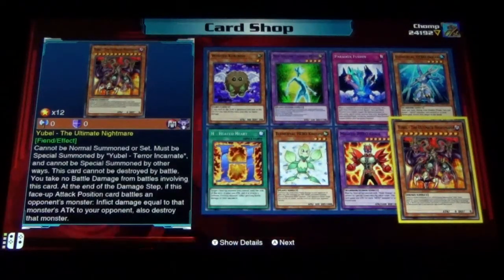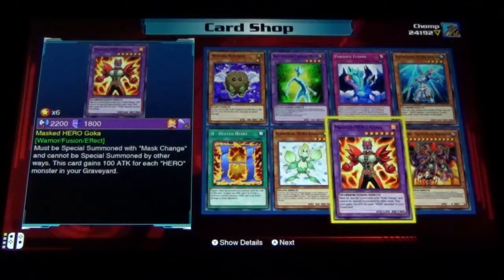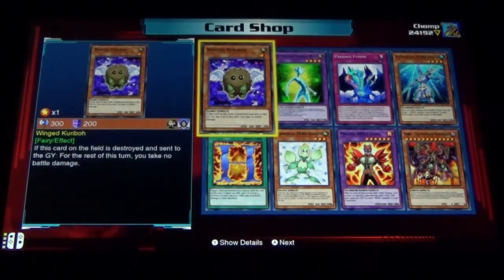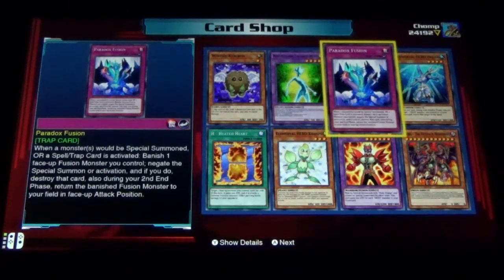Yubel, the Ultimate Night — this is going to have all the Yubel stuff in it too, that's kind of cool. Yubel, Masked Hero Goka, Elemental Hero Konoscope, H Hearted, H Heated Heart, Winged Karibo, Neospatian Twinkle Moss, and Paradox Fusion. And Elemental Hero Ocean.